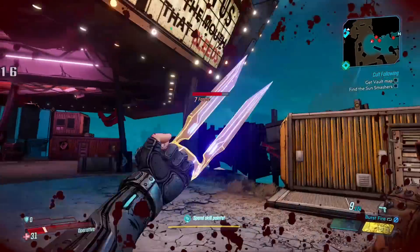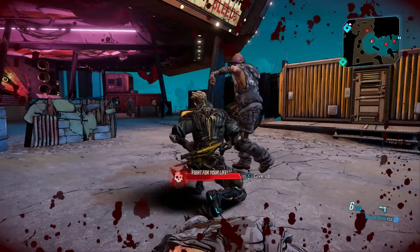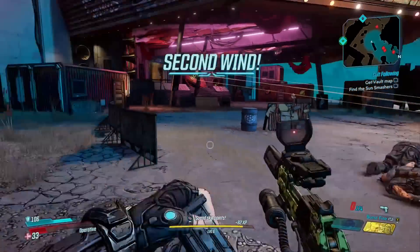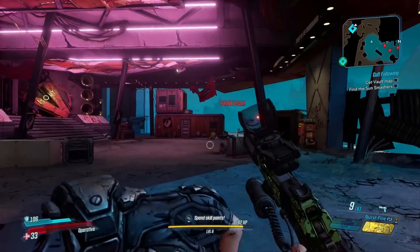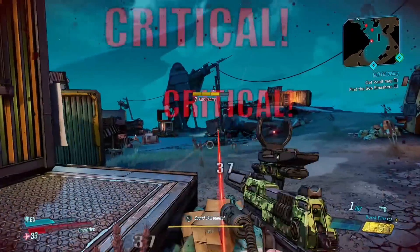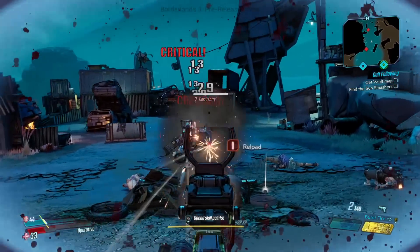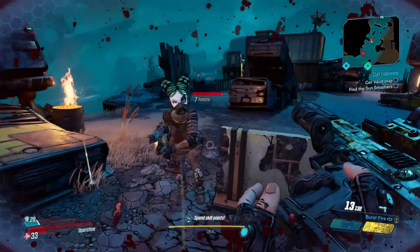I think I ran out of ammo and that's why I switched over to the little handgun. This was kind of cool — I thought I died because this is the first time I got to this point, but you apparently get a second wind. I don't know if that's a mechanic from the previous games or whatever, where you can just kind of come back from that. But to me that was new, so I enjoyed that. At some point you will see me fail at that.